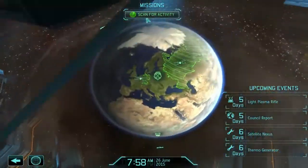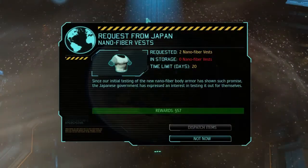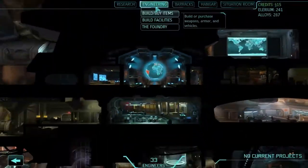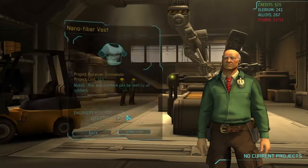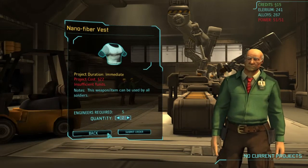Let's go to mission control and scan through some time to see what this council report has to say for us. Some yellow text popped up - we have a request from Japan, they want some nanofibre vests. They're only going to give us 57, maybe we can do that. Let's go to engineering to build stuff - nanofibre, we've got two, yeah we can do this.